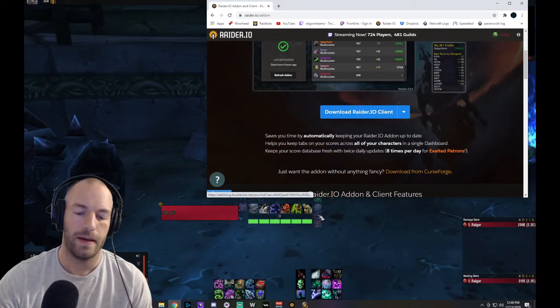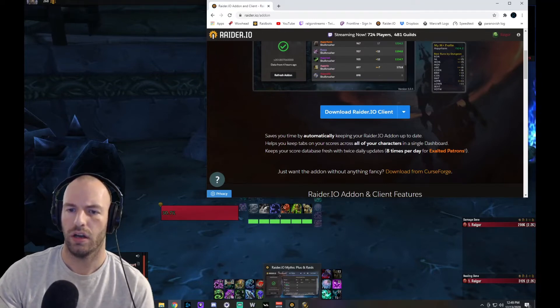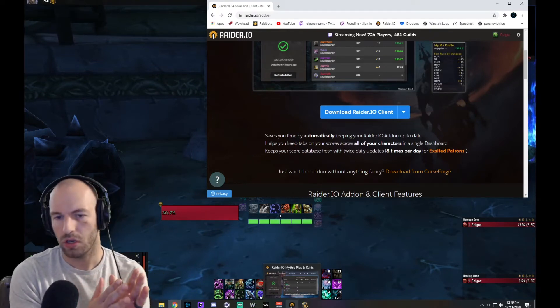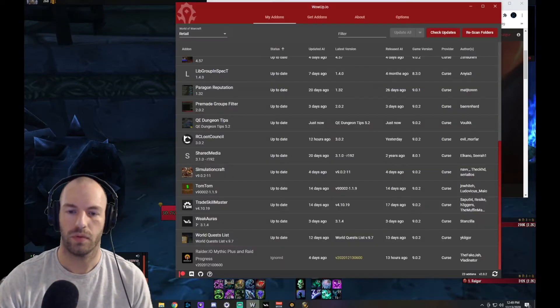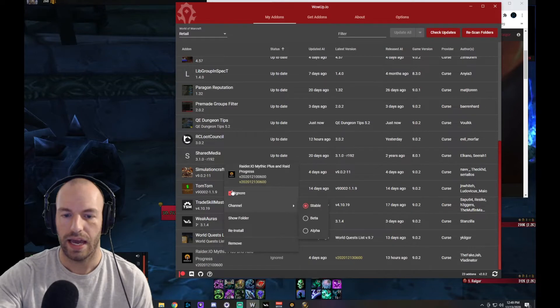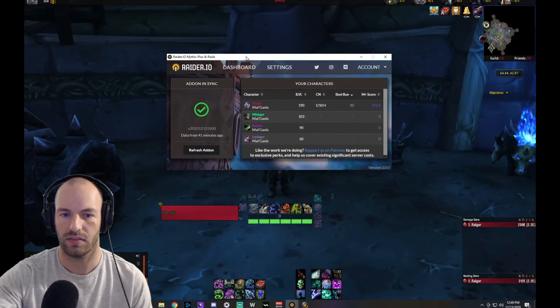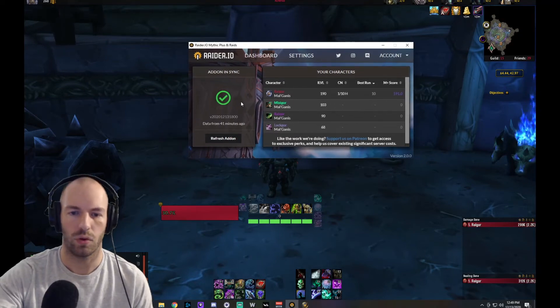At some point during the installation, or when you try to update it, you're going to get an error. It's going to ask basically: do you want to use WowUp or Twitch, or do you want to use the desktop client to keep your info up to date? I'm using WowUp, so I'm going to go to my Raider.io add-on, right click, and check 'Ignore'. I don't want Raider.io to be updated by WowUp any longer — I want it kept up to date with my Raider.io desktop client.